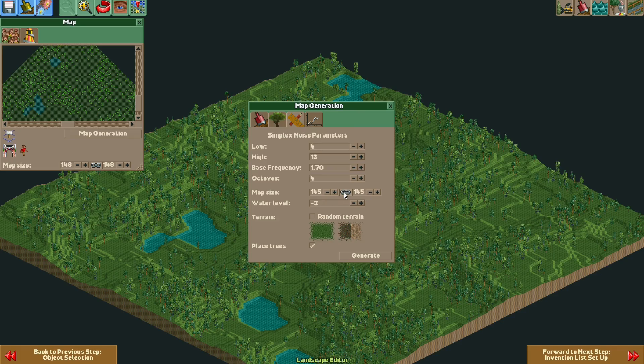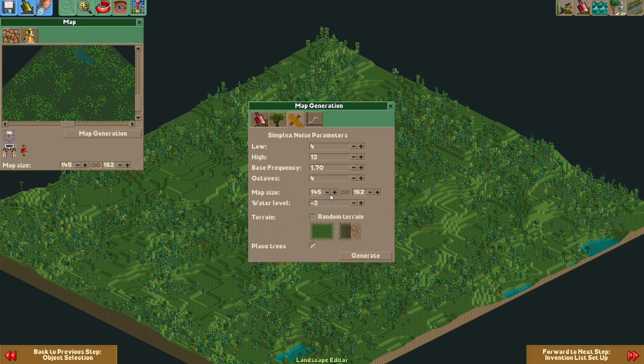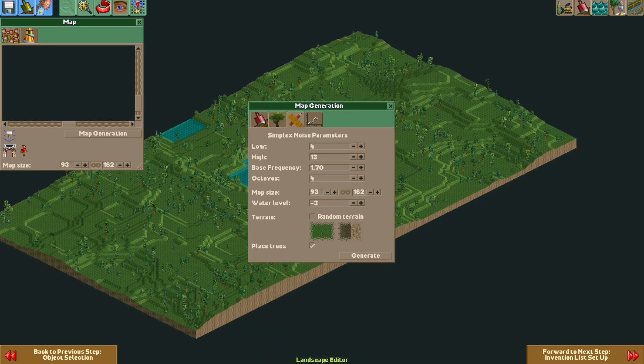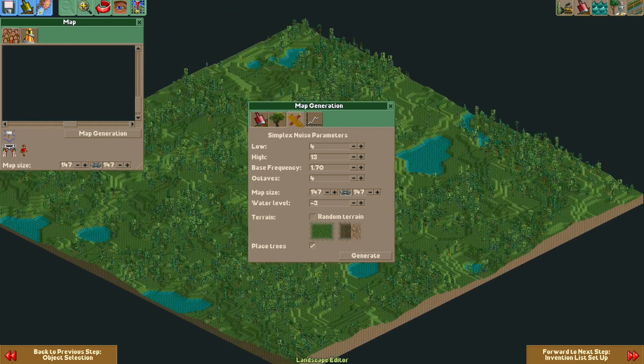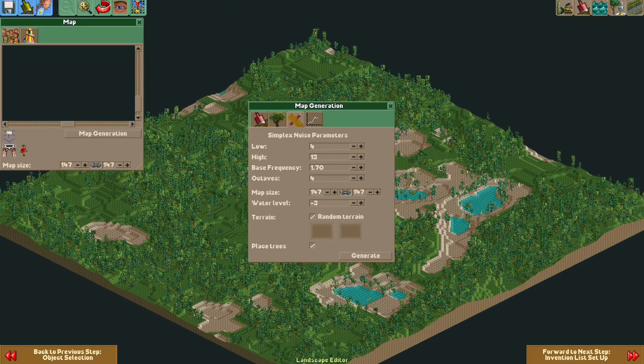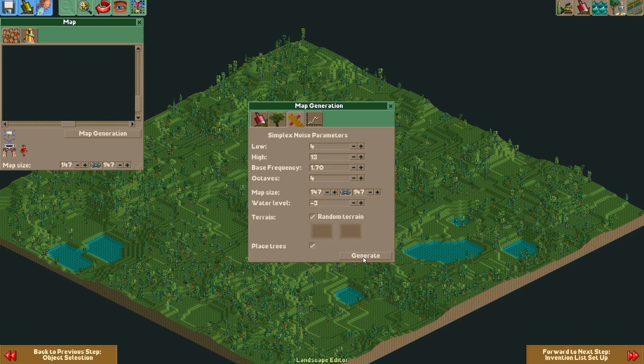Something else you can do: by default the height and width of the map are linked. If you press the little chain icon, the edges are no longer linked, so you can make a rectangular map. For example, you could have 93 by 162. If you click the chain again, they're linked and will resize together. You can then also choose random terrain and the game generates the terrain for you.